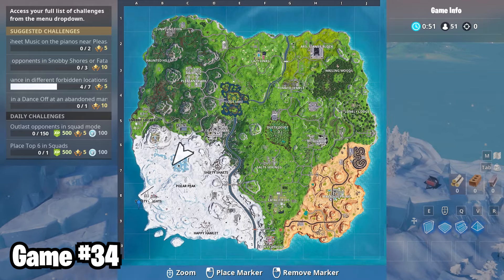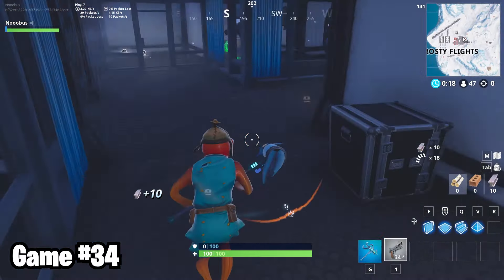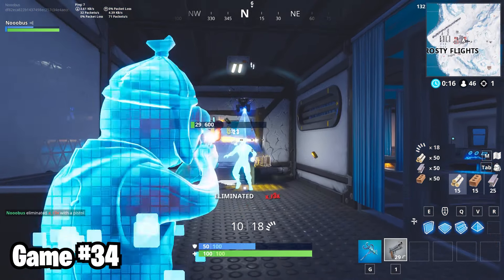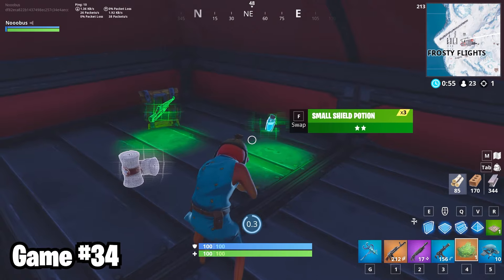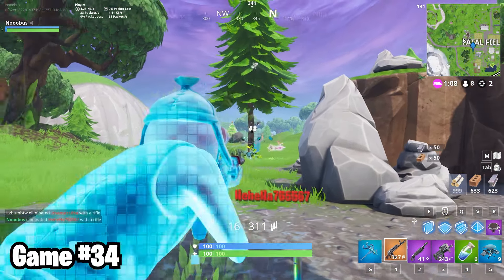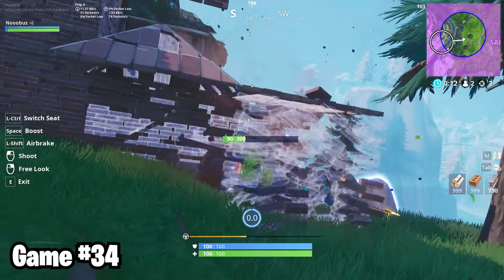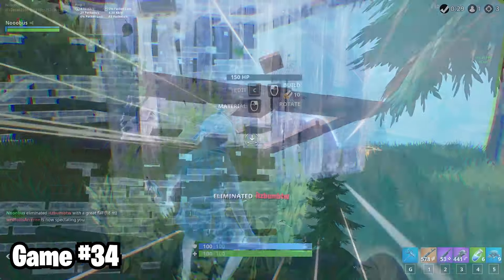I attempted to drop into the ocean in game 34, but accidentally landed at Frosty Flights. Yuck. Well, if I'm gonna be on the dirty ground, I might as well soak it in the blood of the sky's defaults. Don't underestimate the bush lifestyle. I was able to kill this driftboarding Calamity, and she didn't even know what hit her. Cutting to the end, it's a 1v1. I am in a plane. I dive bombed the last player and sent her flying into the air for my win. I didn't even get shot once.